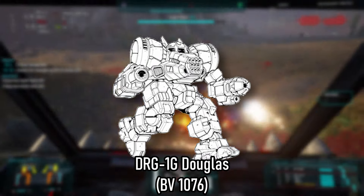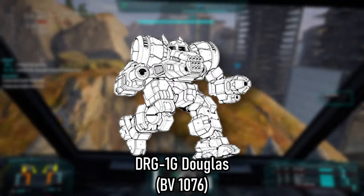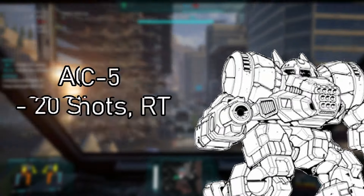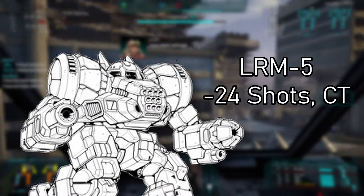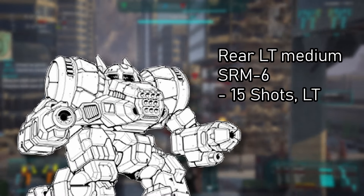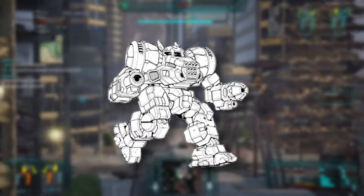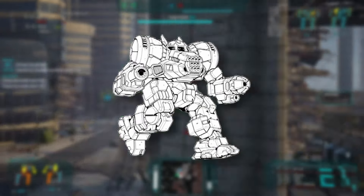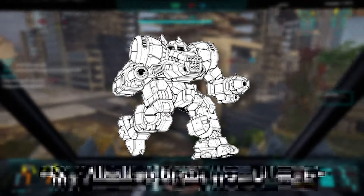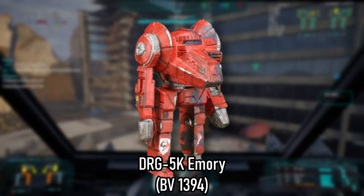Now we have the latest variant, the 12K. The BV is high for this one, so it's probably the best variant you can get. Introduced in 3147, very close to the Ilkhan era. The 12K is fully equipped with clan weaponry: clan medium pulses on the left arm and left torso, a clan LRM-10 in the center with 24 shots in CASE, and a clan ER PPC on the right arm. It's quite similar to the 7K but with 14 double heat sinks and 11 tons of Inner Sphere light ferro fibrous. Surprisingly, it's not the most expensive at only 15.5 million.